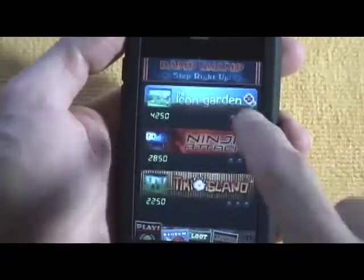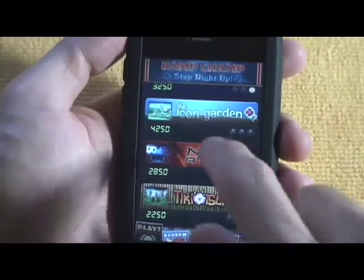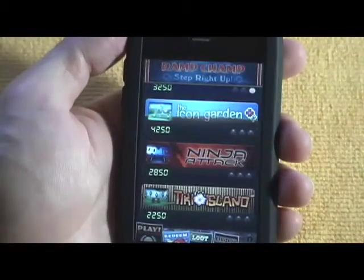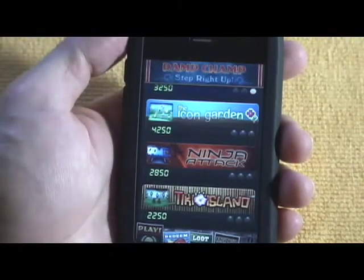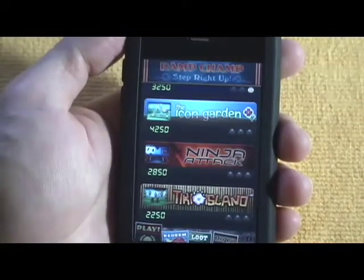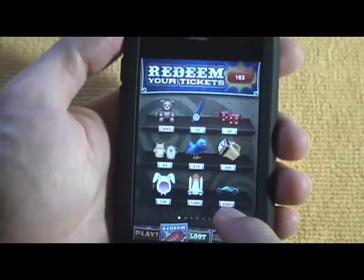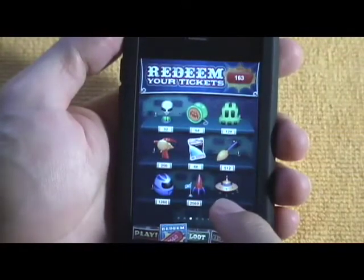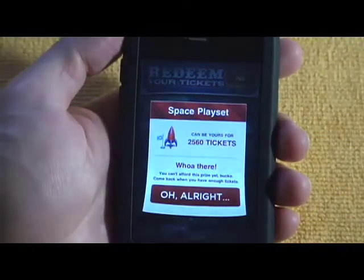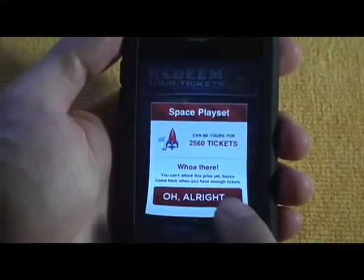These little dots represent which goals you've achieved. I've just been playing around with the game, and the game is really well polished. It does feature in-app purchasing — you can redeem the tickets you've earned for prizes. Some of them are lower cost and some go into the thousands. For example, this space play set costs 2500 tickets.